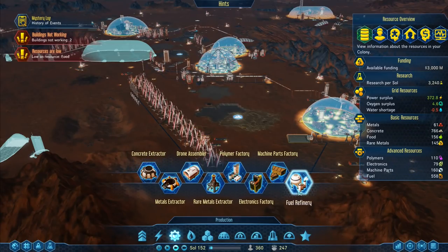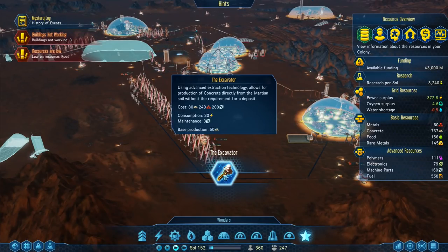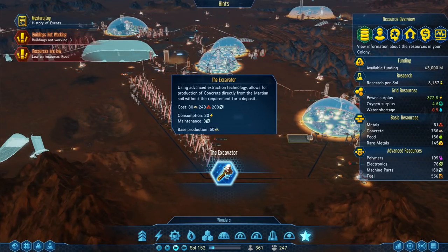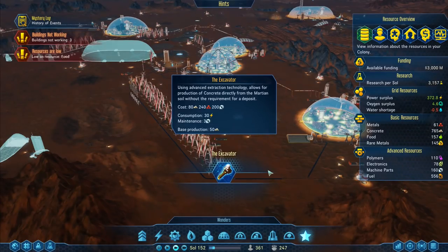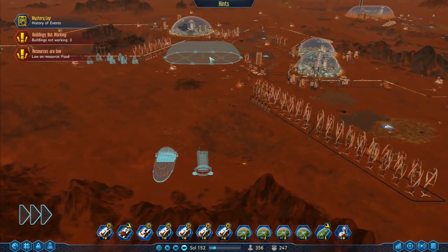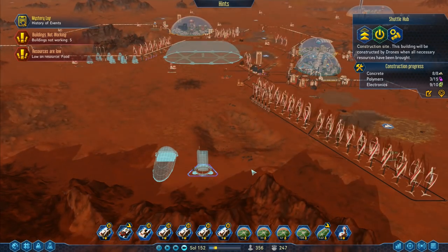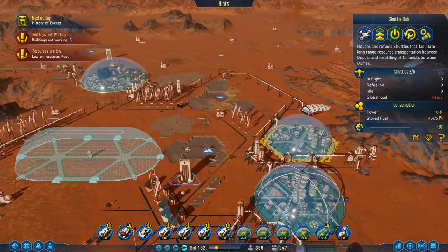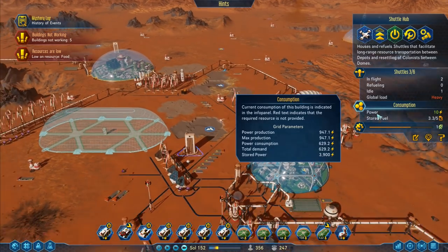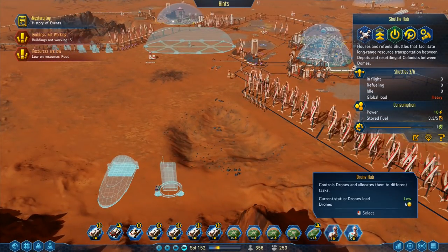Sulfurous rich regolith from concrete deposits produces concrete — all extractors contaminate nearby buildings with dust. We've just had the fuel refinery. Oh — I have a wonder: the Excavator. Using advanced extraction technology, allows for production of concrete directly from the soil. That takes 240 metal, 200 machine parts, and 80 concrete to build. We're not going to build that one yet — we're going to worry about this dome up here first. This one here needs power — power 10, stored fuel — I think I'm supposed to take a power line over to that one.